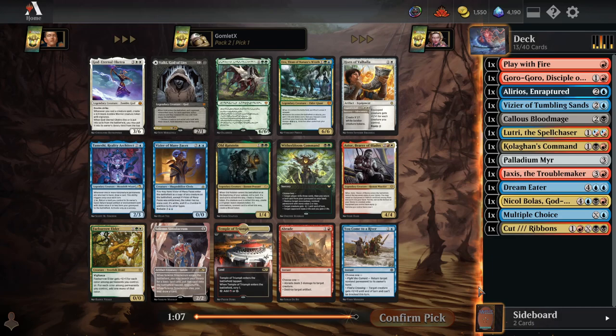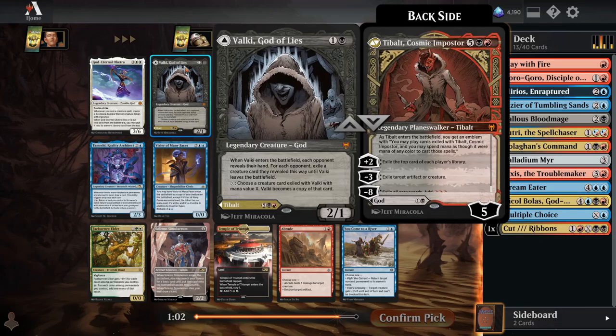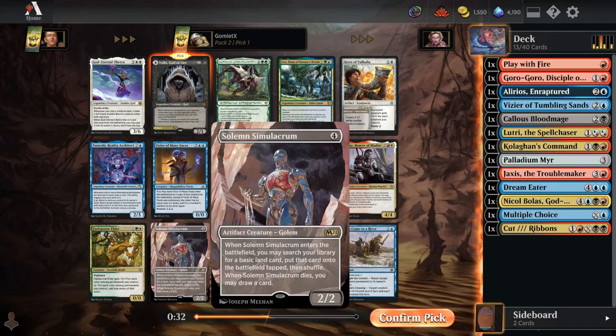Pack 2 Pick 1, we open up an excellent addition to this deck — kind of like a second copy of Nicol Bolas God-Pharaoh. It's Tybalt's Cosmic Impostor, another pretty unbeatable seven-mana Planeswalker. We spend seven to get a five-loyalty Planeswalker, can minus-three to exile our opponent's biggest creature, and with Tybalt's Emblem we get to cast their exiled cards against them. Pretty nuts card that completely flips the game — we're definitely taking Tybalt. This card is absurd.